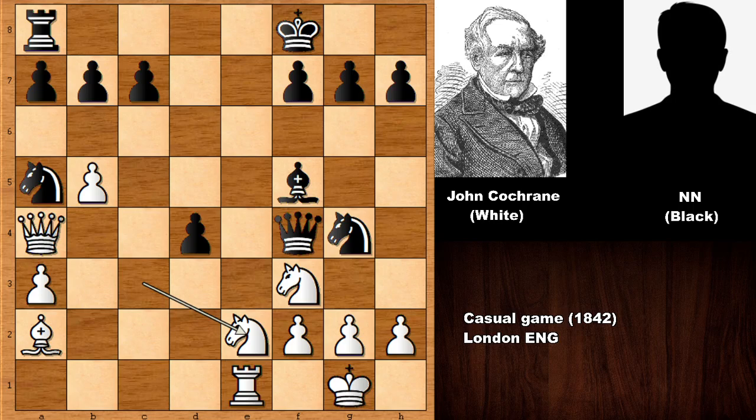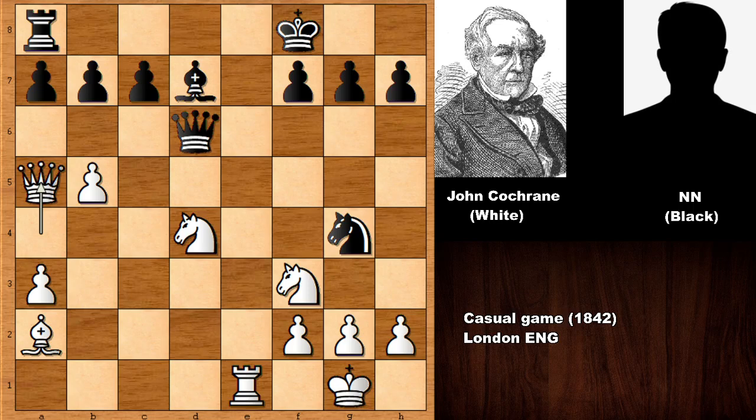The move is knight to e2 — did you see this in-between move? After defending the queen, 'when you see a good move, look for a better one' — that's one of the greatest chess quotes of all time by Emanuel Lasker, isn't it? Then knight from e takes on d4. Black has to defend the bishop, and only then you can capture the knight. White is a piece up, and black is losing.